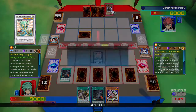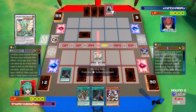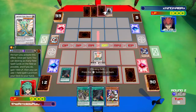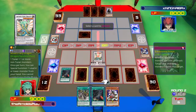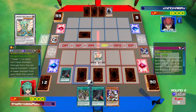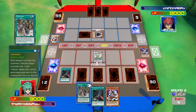My opponent is thinking about something to do. Nordic monsters do have some that trigger from the hand — this one here, Tanengolter of the Nordic Beasts, can special summon himself to the field when a Nordic monster is destroyed. Nordic monsters seem to be all about keeping their field presence to have enough monsters for synchro summons, as my opponent did in the last duel where he summoned Odin, Father of the Nordic Ascendants, and won the game.